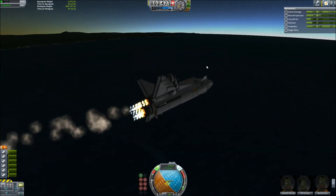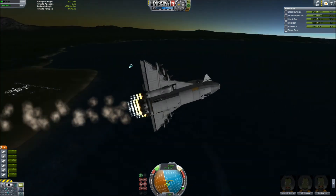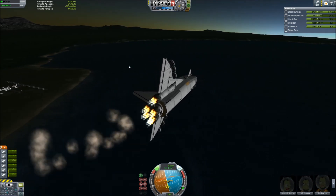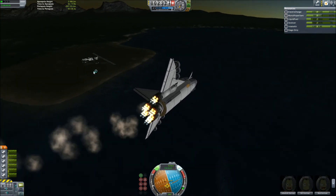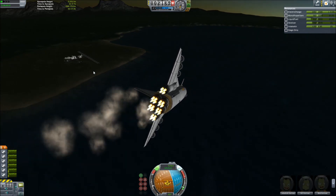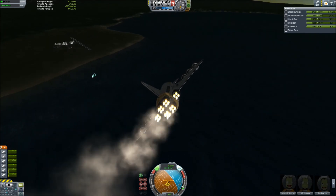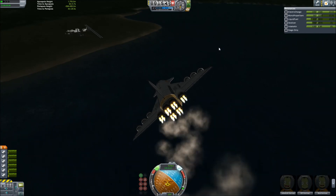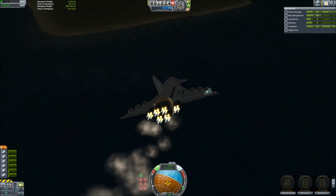Having now passed Kerbal Space Center, we go ahead and start banking left to pull the nose around and line up for our final approach to the runway. I go ahead and turn my brakes and lights on, just so I don't forget when I land.